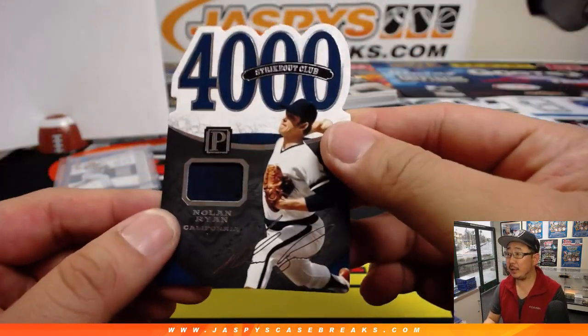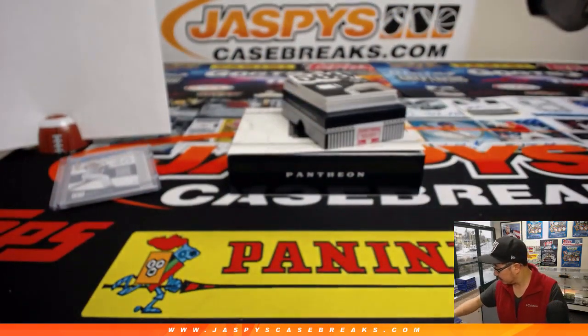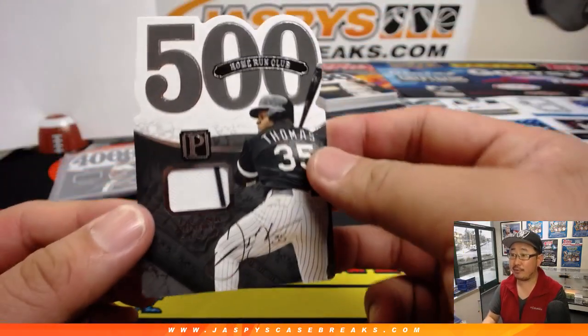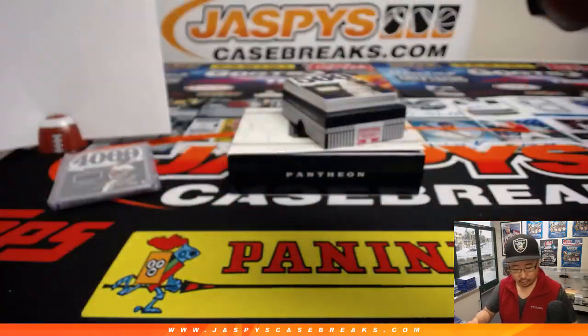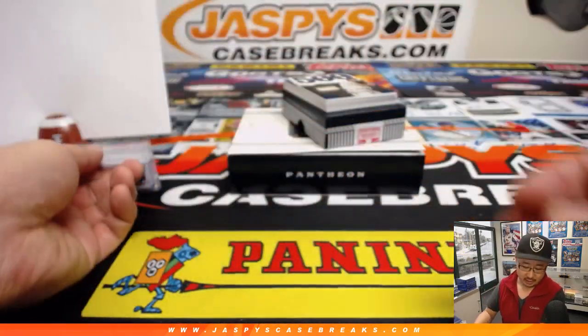4,000 strikeout club, Nolan Ryan, piece of his jersey, 81 out of 199 — number one, Tim Martin. This is California Angels edition. 500 home run club, Frank Thomas, 007 out of 199 — Tom Richard with the number seven. Nice Frank Thomas relic.